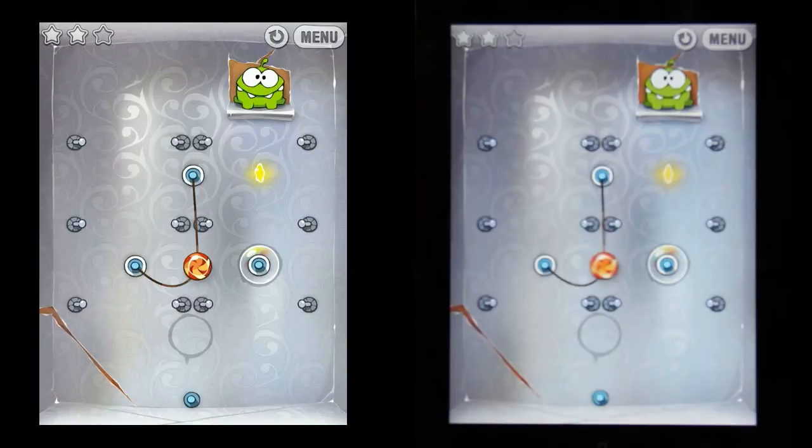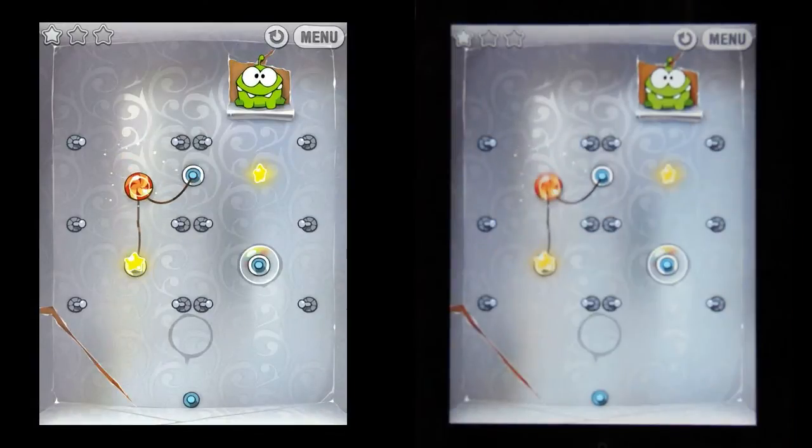Once we've gotten the second star, we realize that there is a bubble just to the right of us, directly underneath the final star and directly under Nom. In order to get to that, let's backtrack to the moment just before we got the second star, and cut the bottom rope immediately before we pop the bubble.